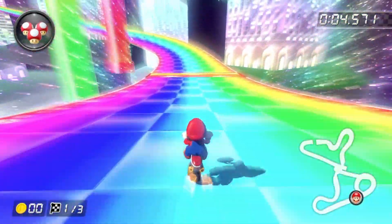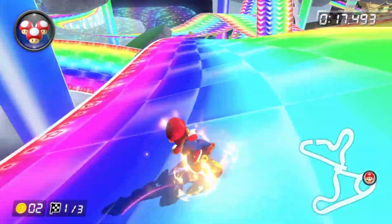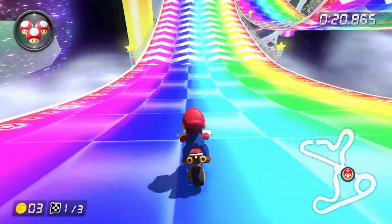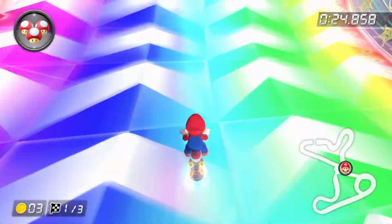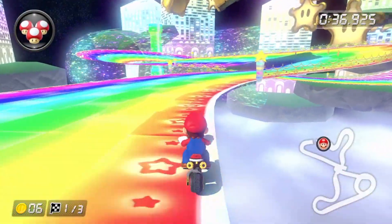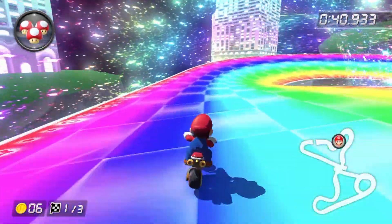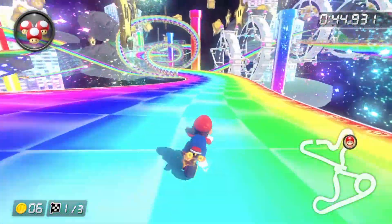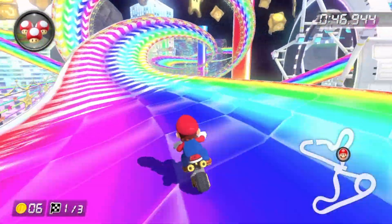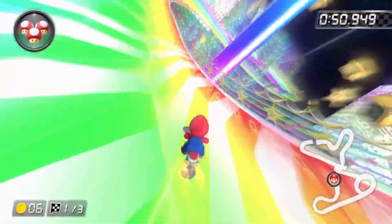Moving on, we have one of my childhood Rainbow Roads. Mario Kart DS's Rainbow Road actually did quite a bit to spruce things up — that's going to come apparent right here with the first ever loop-de-loop in a Rainbow Road. This one specifically, there actually seems to be a lot more going on in the background. In the original it was just kind of in space and not really too much going on around us. But here there are floating buildings or whatever, sparkles going on, and a corkscrew right here — that was new as well.